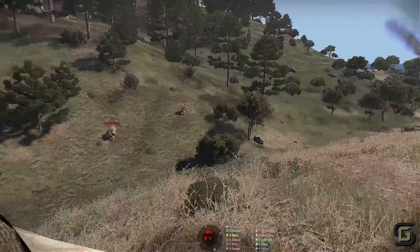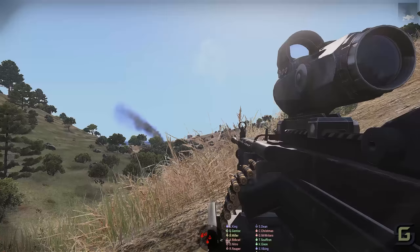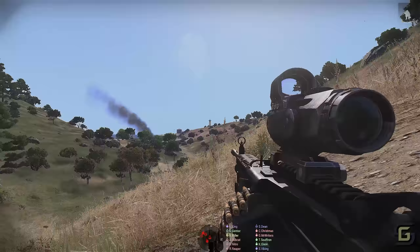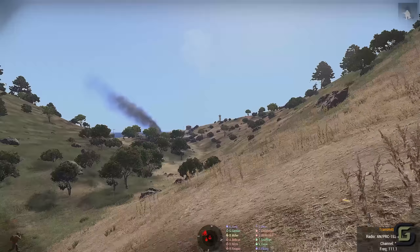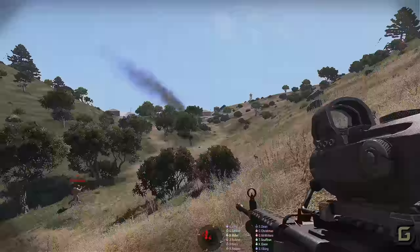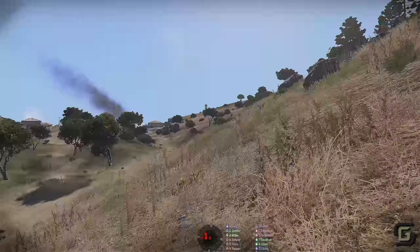Bravo, this is Alpha — give us a signal when we can move into town. Alpha, you can engage, we are set up. Copy. Alpha's moving, let's move on. We have to find the cannon or something, so try not to shoot him. Copy that, I'll try to keep that in mind.